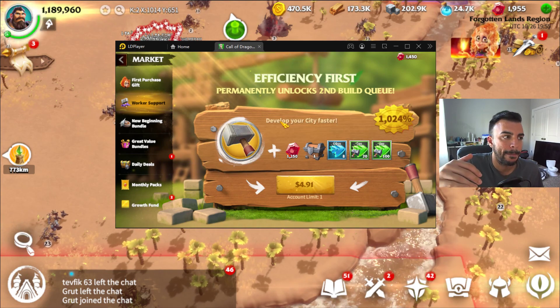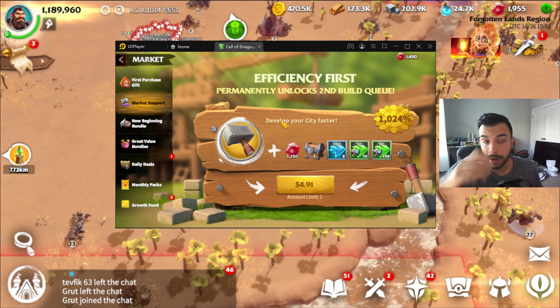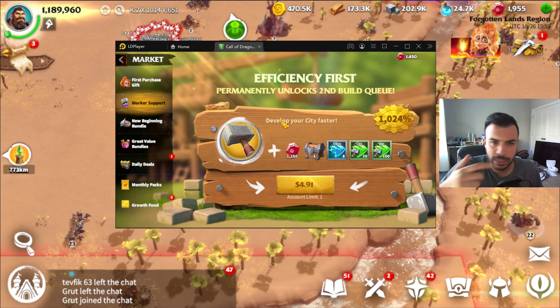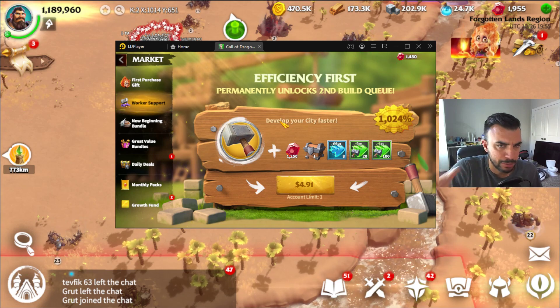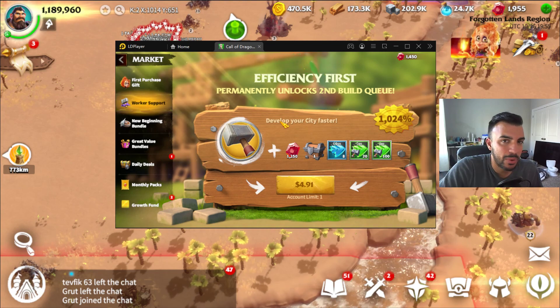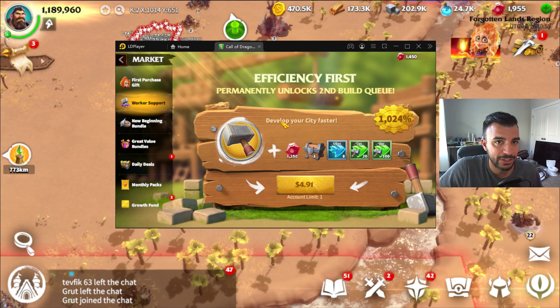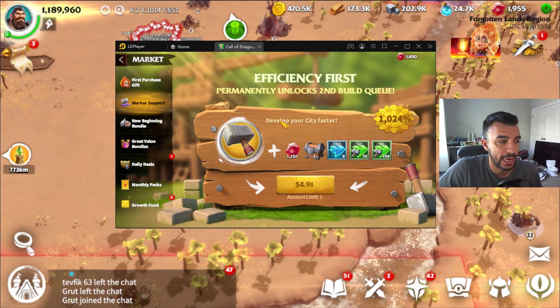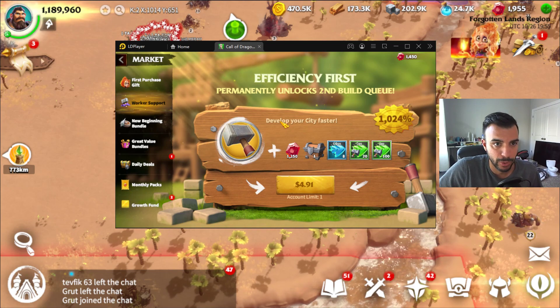This is the first thing I'm going to get if I'm going to spend. I want to get access to that second building queue so I can have two building queues going constantly, helping me progress my city level.